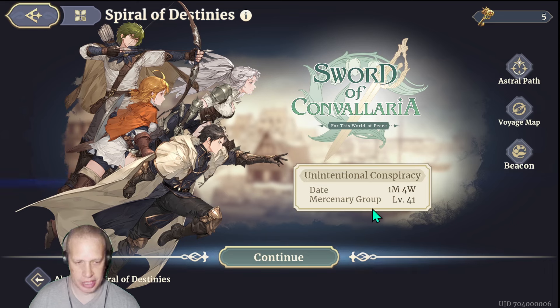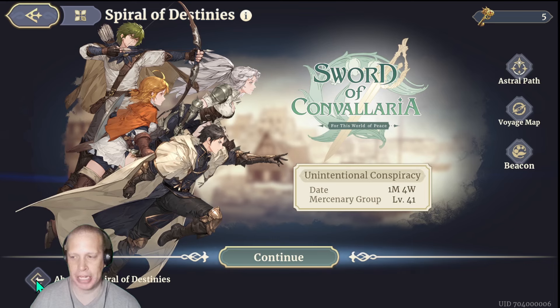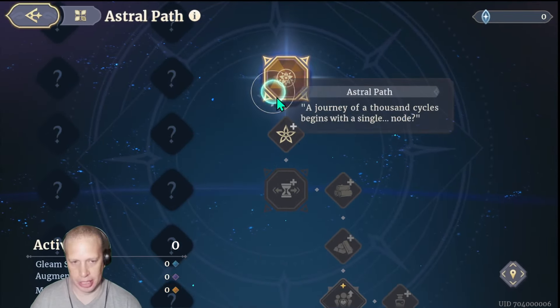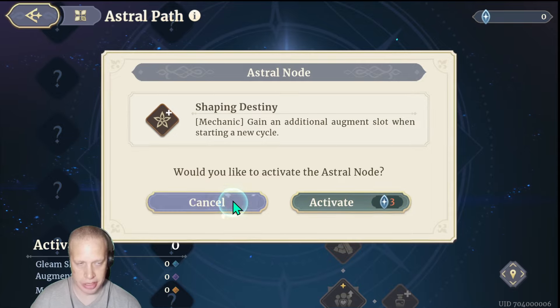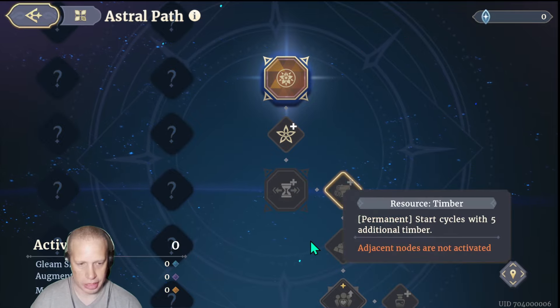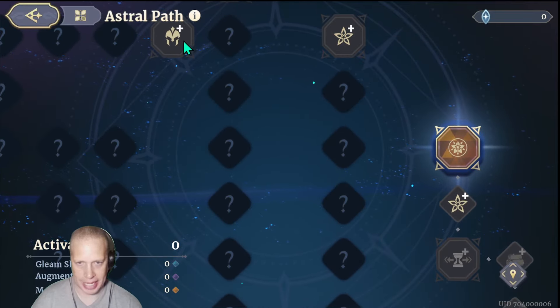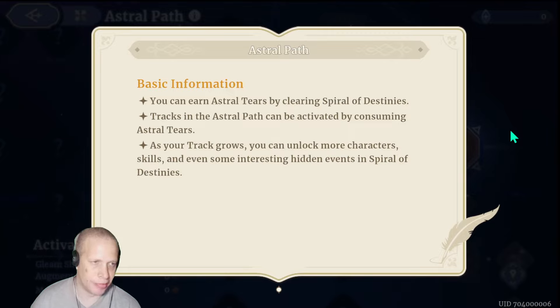I've done my mercenary groups 41. When you first get in here there's a currency called Key of Destiny — you use that to unlock every chapter. You can choose to abandon your progress, go back, reselect characters, and start over from a designated checkpoint. There's also a level-up process on the path: as you finish and get points, the Astral Tier currency up here unlocks more passive bonuses for your base and characters.